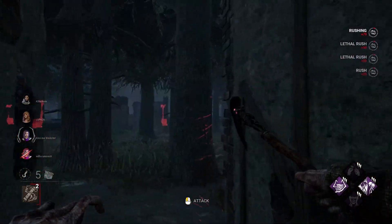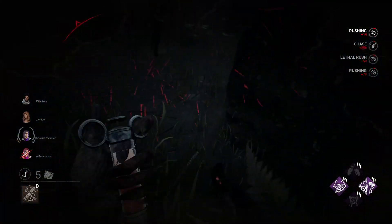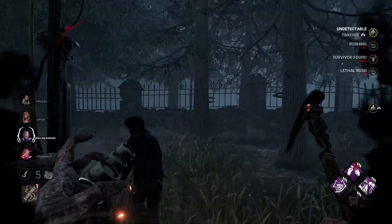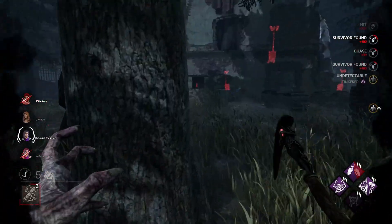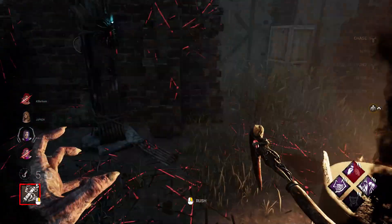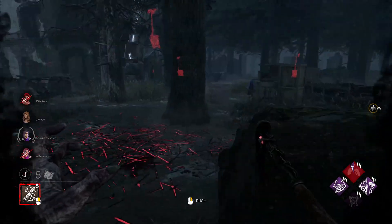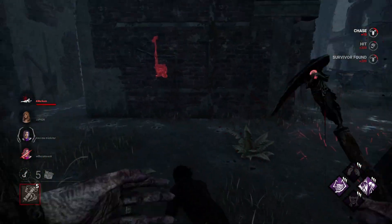I'm going to assume they're going this way — hopefully with the fifth rush I can hit them. I notice this is actually a different target and she's working on the gen. It's better to get gen pressure, so I get both of them off the gen. Seeing that I can quickly change targets, I look at her to make it seem — since I notice he's hiding and not going to get away, I go for the secondary hit to get the quick down.